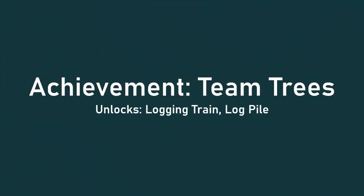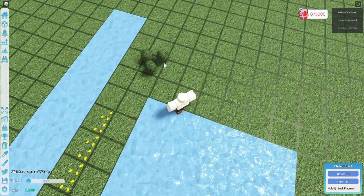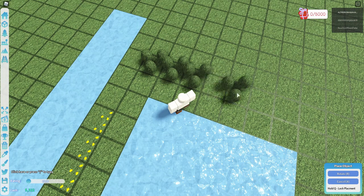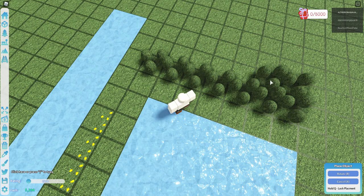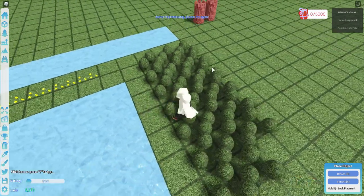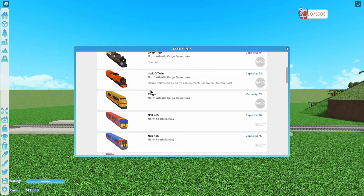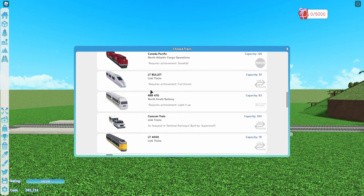The next achievement is Team Trees. To get it, you just have to place twenty trees on your plot. This achievement unlocks the logging train with a capacity of 71.